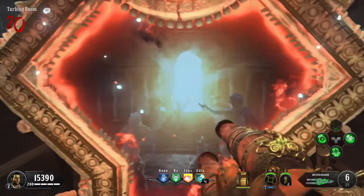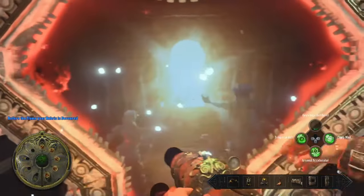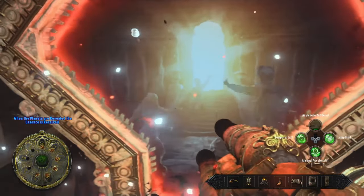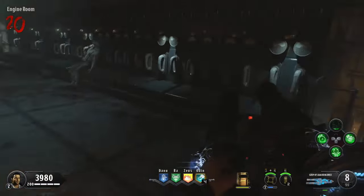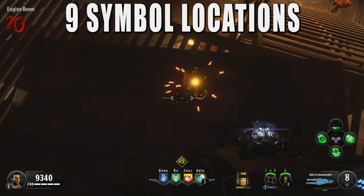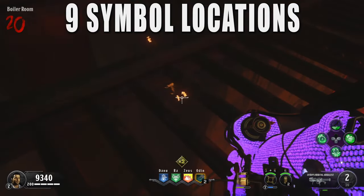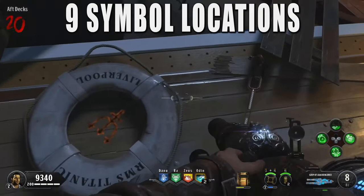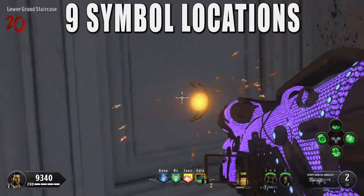Once Pack-a-Punch is in the turbine room, interact with it to Pack-a-Punch the Sentinel Artifact and grab it. Now we are on the infamous planet step. At this point, I'd recommend draining the water again and getting the Ice Kraken. To start the planet step, we have to collect nine orange symbols around the map — here are all nine locations as you see me collecting them. The symbols kind of stick out like a sore thumb, but if you can't find them, here are all nine locations.